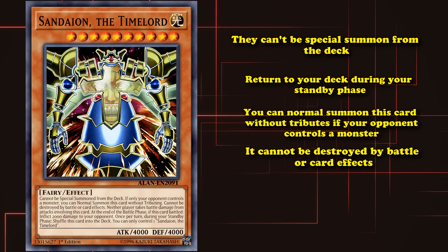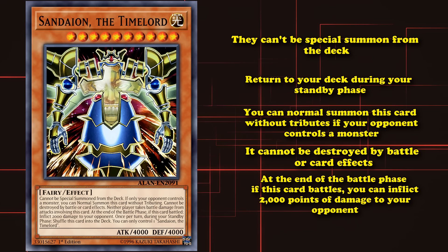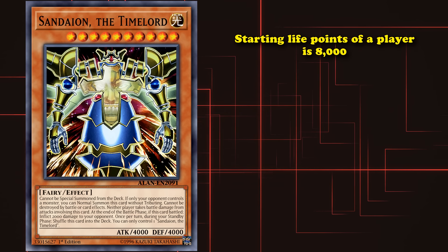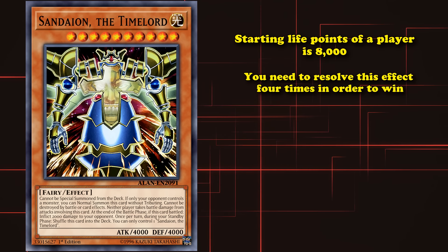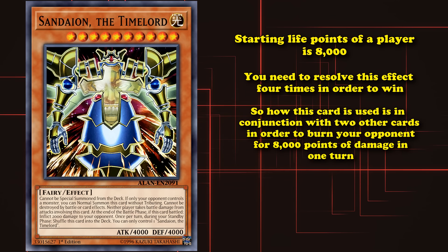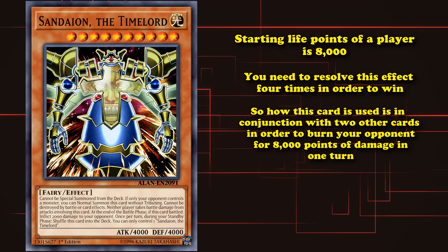And its effect is that at the end of the battle phase, if this card battled, you can inflict 2,000 points of damage to your opponent. Now, this is a pretty hefty chunk of burn damage, but it doesn't seem that great, as the starting life points of a player is 8,000, and you need to resolve this effect four times in order to win. And this card only really gets its effect off once before it returns to your deck. So, how this card is used is in conjunction with two other cards in order to burn your opponent for 8,000 points of damage in one turn.